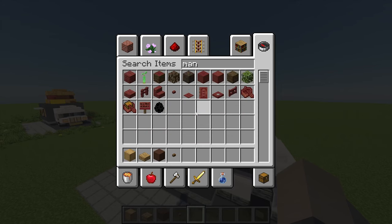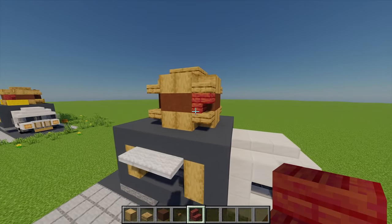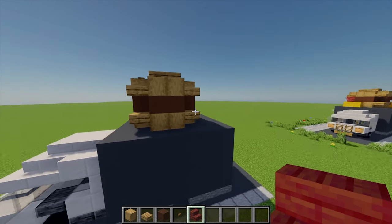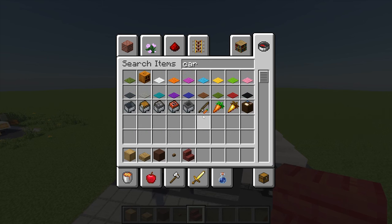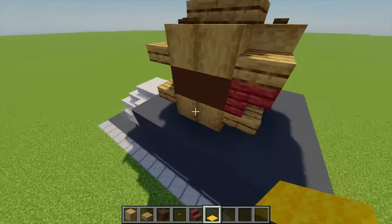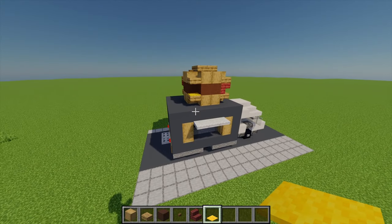Next I'm going to grab some mangrove and place one there to make it look like there's ketchup in the burger, then another one moving around. I'm also grabbing some yellow carpet and placing it in between the other corners to make it look like there's some cheese in the burger as well.